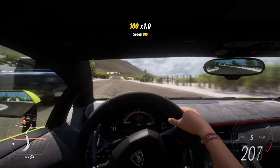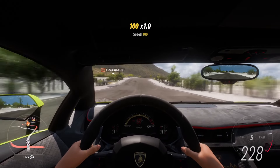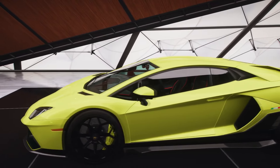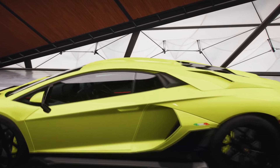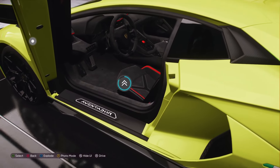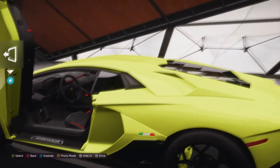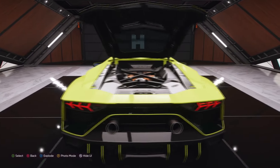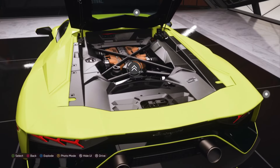Let's start with the Lamborghini Aventador Ultima. We've got plenty of Aventadors in the game — this is the newest one and the last one for the Lamborghini brand. We've already moved on with the Revuelto, which is basically its replacement.